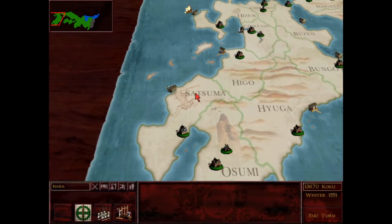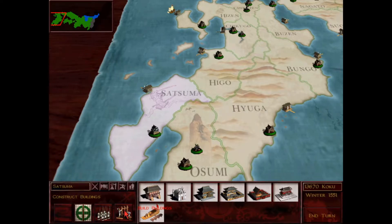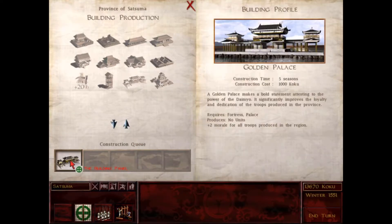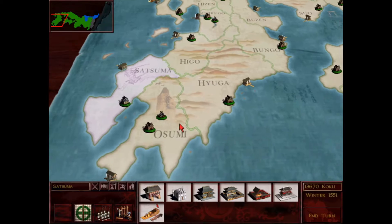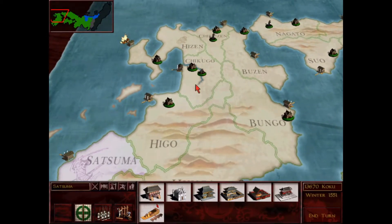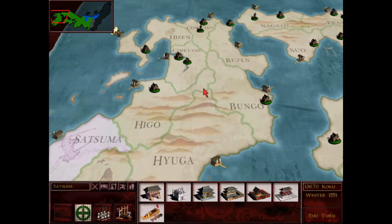Here we are. I have my build orders put in. I've built a few buildings this winter season. Looking at building a golden palace here in Satsuma to give my Nodachi swordsman plus two to their morale - that'll do very well for them. I'm looking forward to making these guys very bad-ass. And I've built a few more Portuguese trading posts throughout Kyushu - that should just about do it for this island.